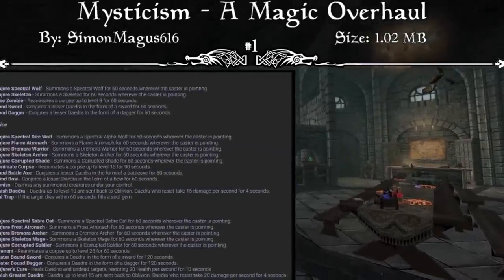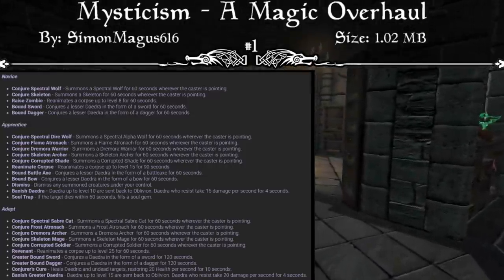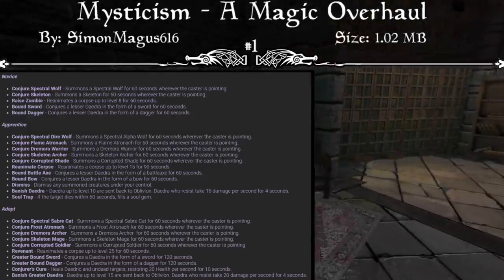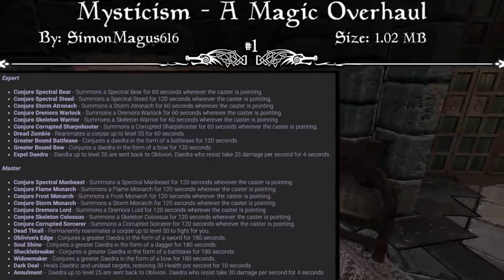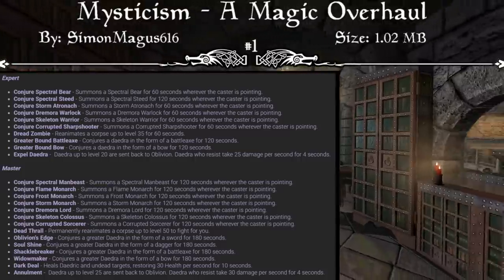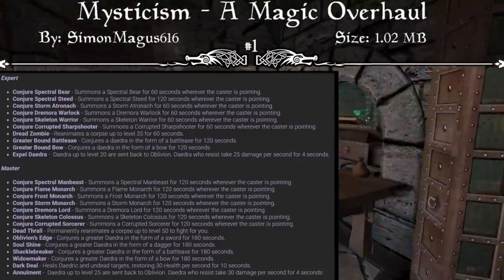When it comes to Conjuration, this allows the summoning of powerful creatures from the planes of Oblivion. Unfortunately in vanilla Skyrim it seems Oblivion only had two or three creatures in it. The variety of available summons has greatly expanded with Mysticism, allowing the player more options both mechanically and aesthetically. Conjuration has also received several new utility spells to help manage summons, and bound weapons are now viable throughout the game.